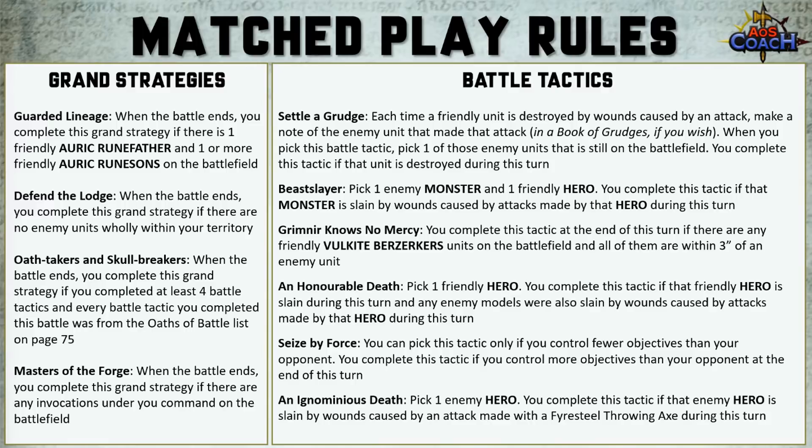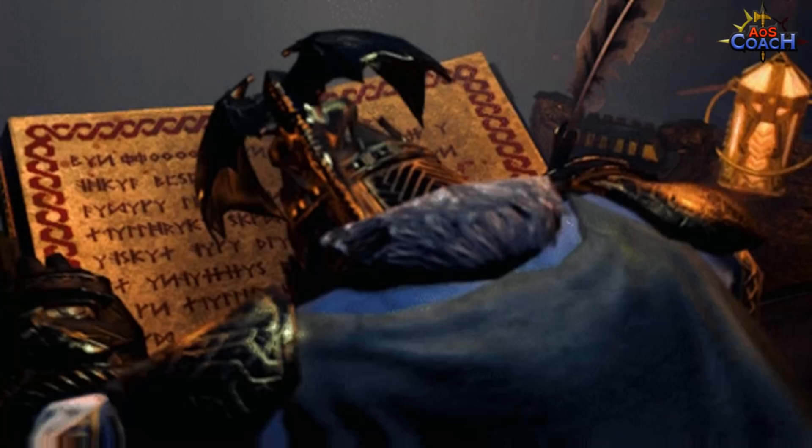Seize by Force: pick this tactic if you control fewer objectives than your opponent, and complete it if you now control more objectives than your opponent. So you have to wait until you're behind — if they own two and you own one, pull it out, score two objectives, and score the tactic. Finally, there's a tactic where you pick one enemy hero and complete it if that hero is slain by wounds caused by the Firesteel throwing axe this turn. Maybe useful against fragile armies like Skaven or Gloomspite Gits. I would expect all Fire Slayers players going forward to personally carry around a book of grudges.